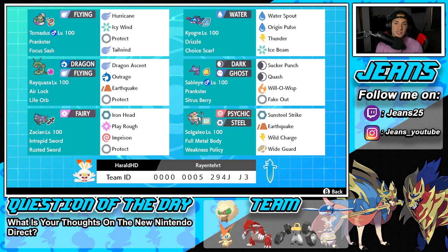Third Pokemon on today's team is Rayquaza. I have not used Rayquaza in Series 13 yet and I think it is definitely an underrated Pokemon in the VGC format right now. It's got Airlock, Life Orb as item, and it's rocking Dragon Ascent and Outrage for STAB, then Earthquake and Protect for its final two moves.